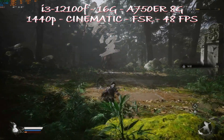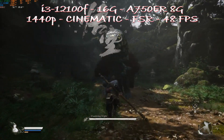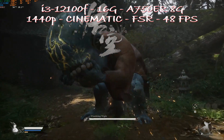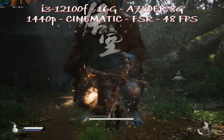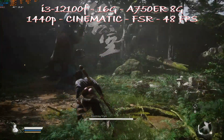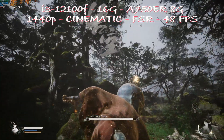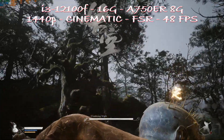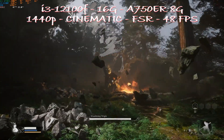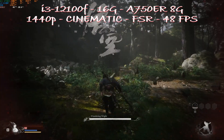Jumping from the A580, next is the A750. I have the Elden Ring edition, which adds not much more than 100MHz base frequency. We start where we left off with the A580 — 1440p cinematic visuals with FSR enabled — and we get 48fps. You heard that right, we actually have a lower fps than the A580's 54fps. I'm not entirely sure why; we're playing the same scene but not exactly the same events on screen, so maybe my A750 run was just a bit more demanding.